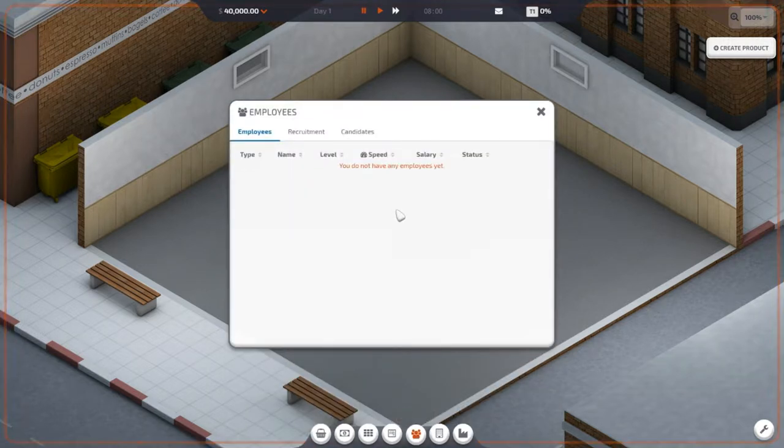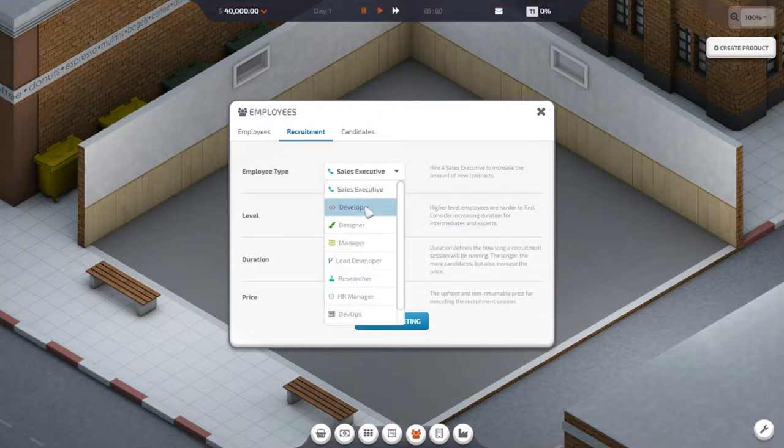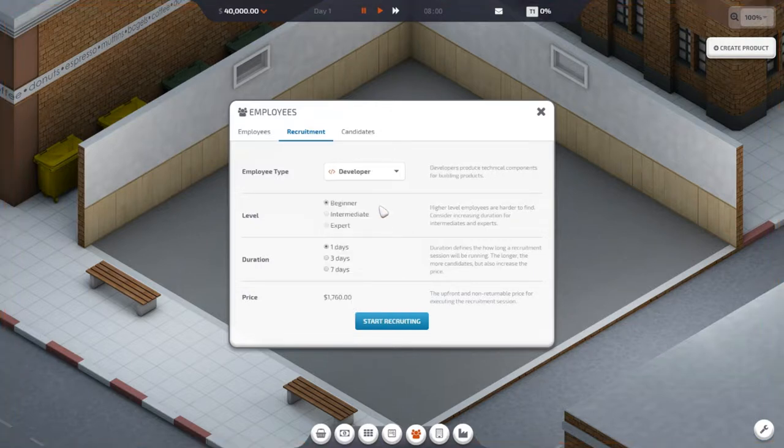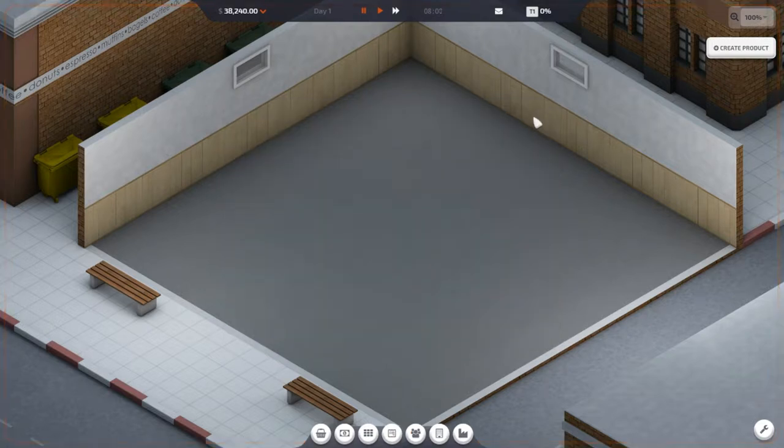First we need some employees. We can put this in here but we're not gonna be able to put any desks in there — we don't have any employees to do that. So sales executive, we don't want to do first. First we want to go ahead and do a developer. The developer is basically the entry-level person who does the little technical components that we need to start building our products. We're gonna do one day — let's see how many applicants we get in one day.